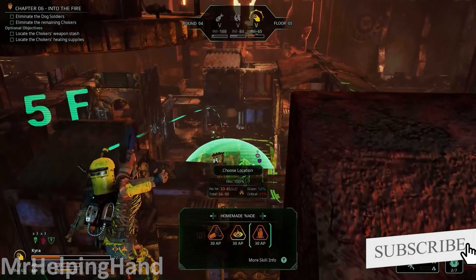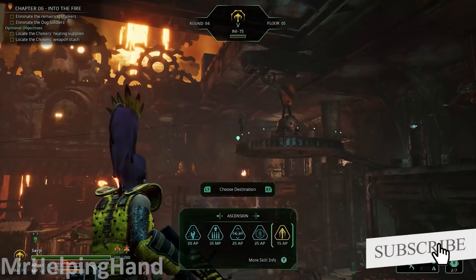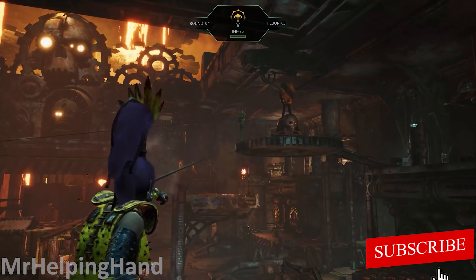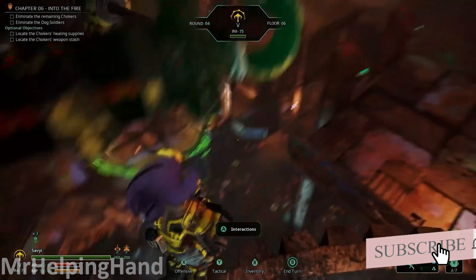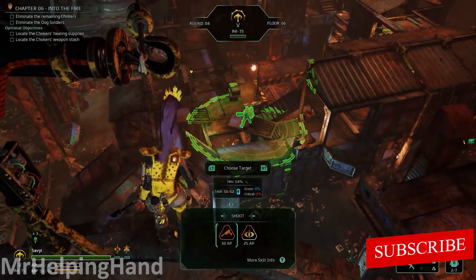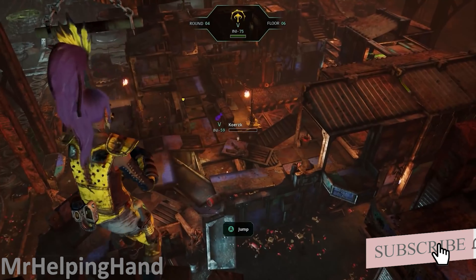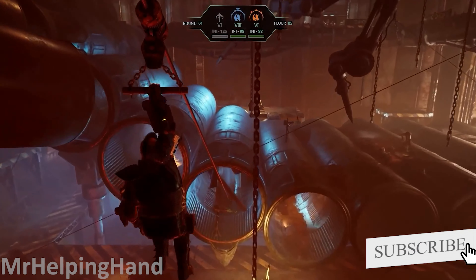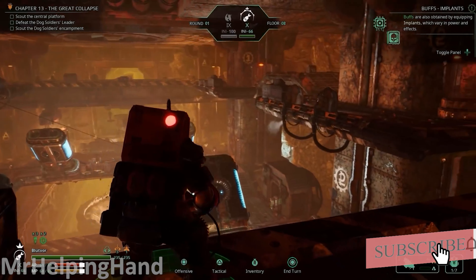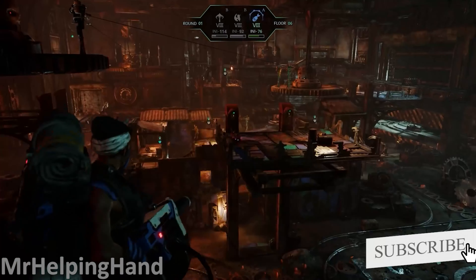Once you're inside a sector, a mission map will appear. Here you can choose where in the sector you will go to gather resources, fight for glory, or otherwise build your gang and destroy your enemies. In this first case, our chosen target does not have any rival gangs present during this shift, so we collect the loot and go on our way, gaining a moderate amount of XP for our fighters. On the next shift, we encounter an Orlok gang, and so a fight will begin.